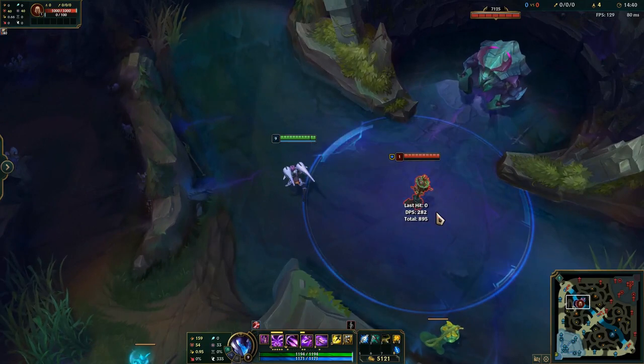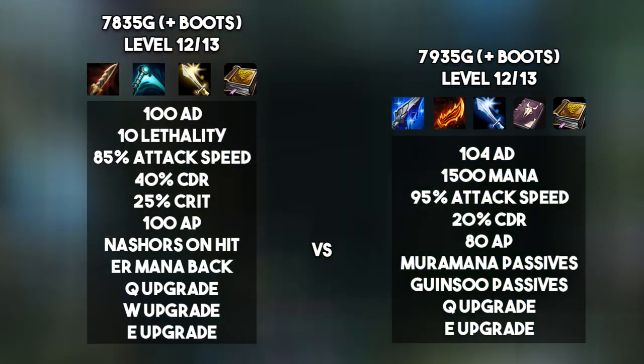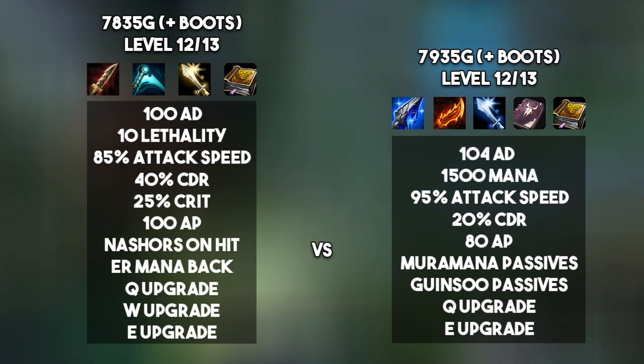Comparing the two builds at around level 12 to 13 at 7,835 gold, including Berserker's Greaves, the key thing the new build path gives you is an upgrade on every single one of your abilities. You get the Q upgrade, and the AP from Nashor's and Amplifying Tome gives you the W upgrade. You also hit 85% attack speed with Berserker's Greaves and Nashor's Tooth, which meets the 84% threshold needed for the E upgrade at level 12. You also get 40% CDR, making you much more ability-reliant and easier to play overall.